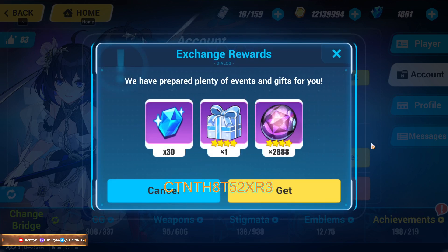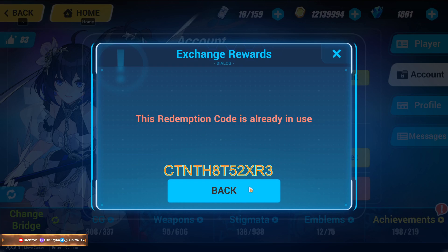As soon as you press 'Get', you'll receive the reward — as you can see on the screen right now. This code is working. You get almost 3000 and 30 crystals — better than nothing.